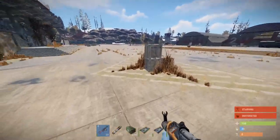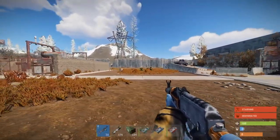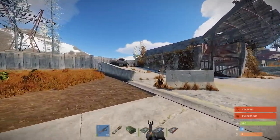What's up guys, it's your boy Eclipse today. I'm gonna be doing the airfield and the power plant puzzle. So first we're gonna do the airfield.